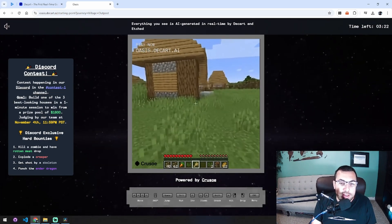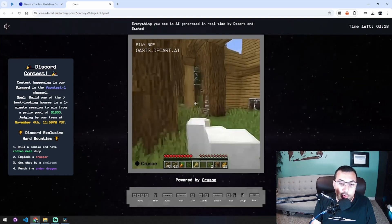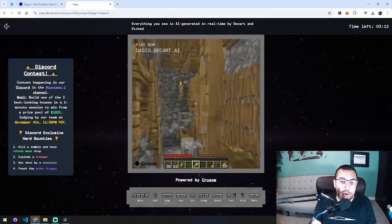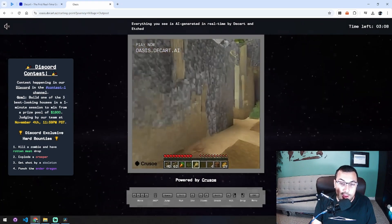So just as a little tech demo, this is absolutely incredible, because we have a generated Minecraft world. Granted, it doesn't look great, but if you understand what's happening from a technical perspective, this is pretty incredible tech. Even with its drawbacks and pitfalls, it's still really cool tech.